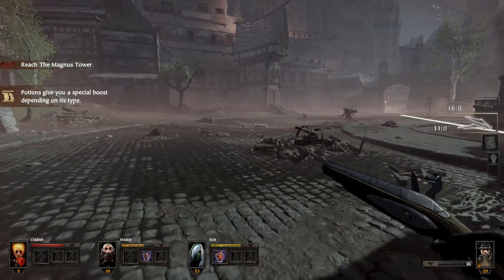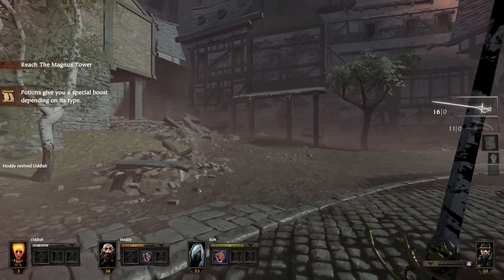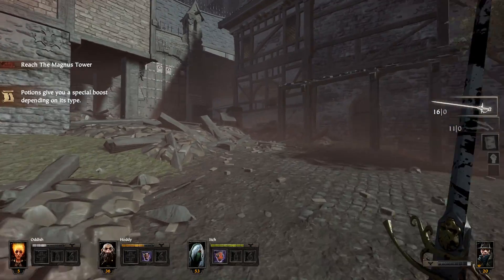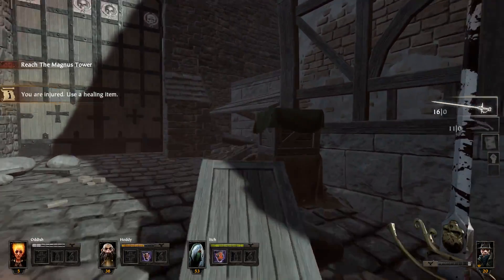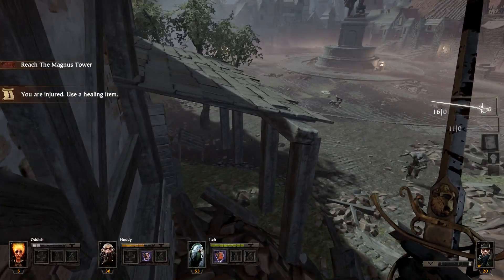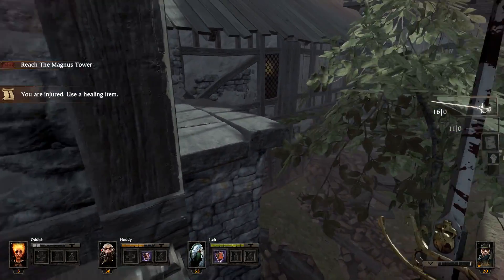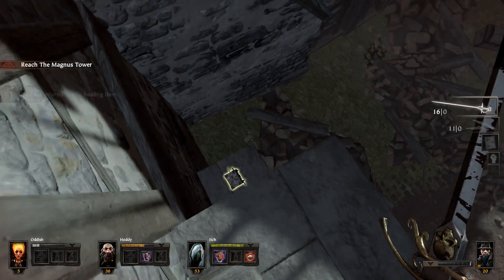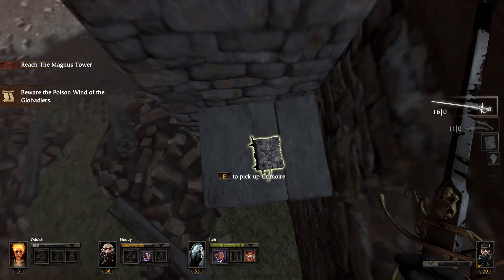Once you enter the opening with the monument in the centre, after destroying the gate with the barrels, stick to the left of the area until you see a pile of rubble next to a high ledge. Climb the rubble, face the centre of the area and jump onto a small ledge sticking out of the wall to your left. Jump onto the platform above you, follow it to the edge and jump to the ledge above you around the corner to your left. Look over the edge in front of you to see the second grimoire. Position yourself and drop down carefully to collect it.